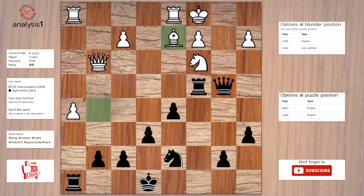Let's continue. The threats are: rook takes pawn, queen takes knight, rook takes knight. Checks in this position are: queen to b2 check, queen to b1 check, queen to a3 check.